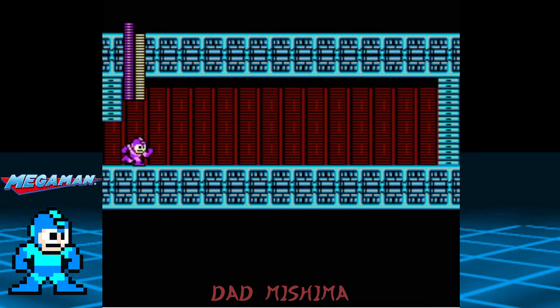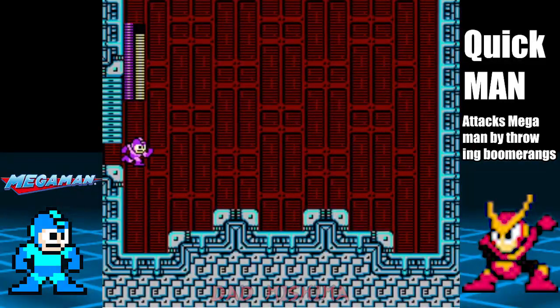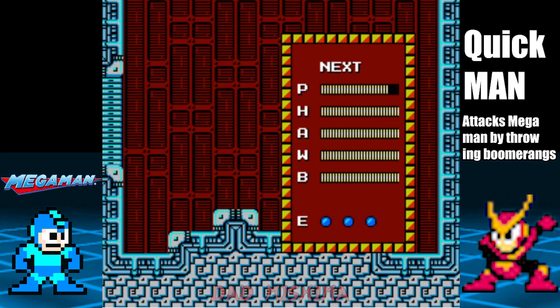Quick Man will fire boomerangs, but most importantly he has the same movement speed. Hit him with the Time Stopper for half of his life, then finish him off with the Mega Buster. Also, the Crash Bomber is highly effective against him as well.